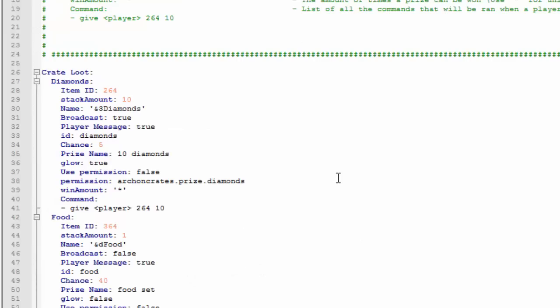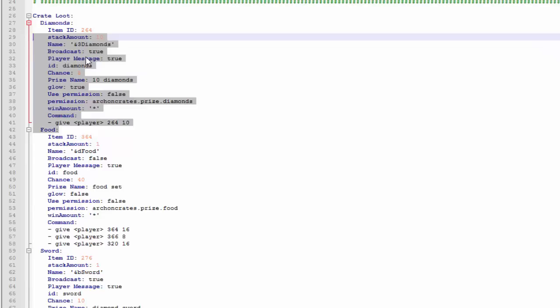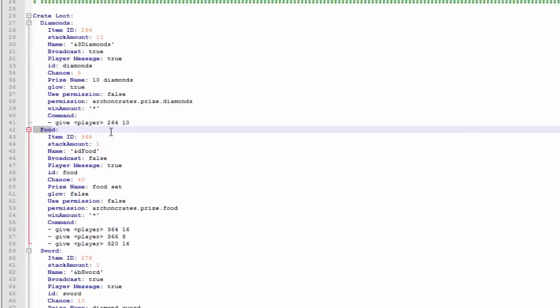Inside the crates folder, inside the crate loot.yml, we have pretty much all the stuff that you can possibly win. You can win diamonds — the item ID, how much, and all that stuff. It takes a lot of customizing but in the end it should be worth it and your players will really like how this plugin works out. Then the food — the item ID, the stack amount, and the commands that are executed.